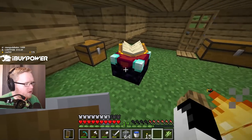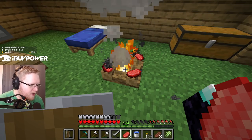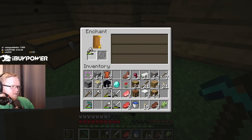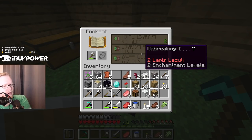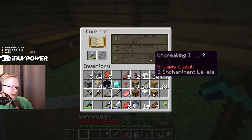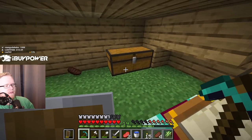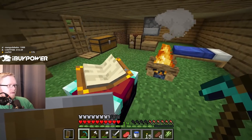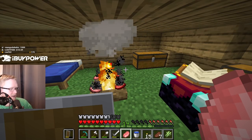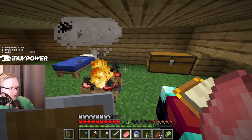It looks so cool! To enchant you require lapis and experience. What's the point of enchanting? So I have a diamond pickaxe - you're saying I can enchant my diamond pickaxe? Efficiency one, unbreaking one - oh interesting, so it'll either dig faster or more durability. I have lapis - I do, I have a shit ton. It's like power-ups. Hey Seagull, you can have more bookshelves and get better enchantments. Oh so you make a library and put the enchantment table in the middle - I understand!